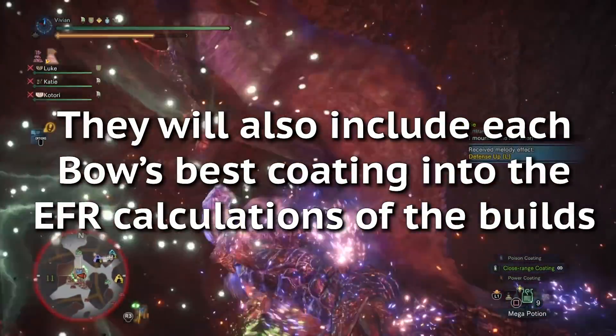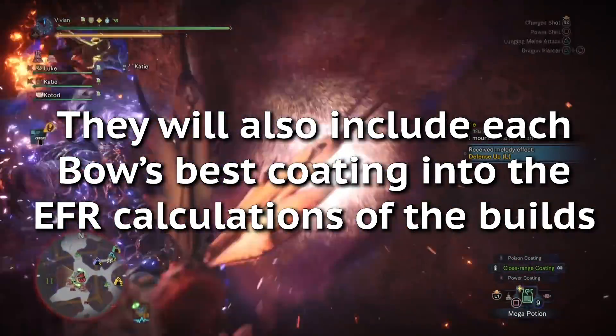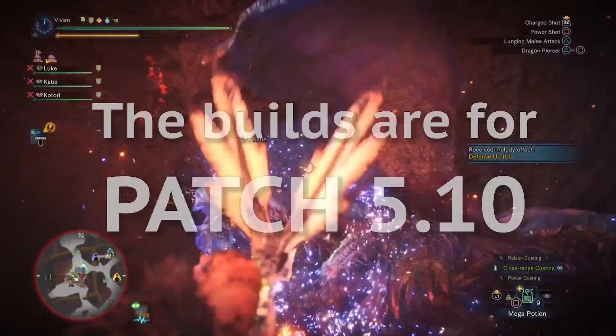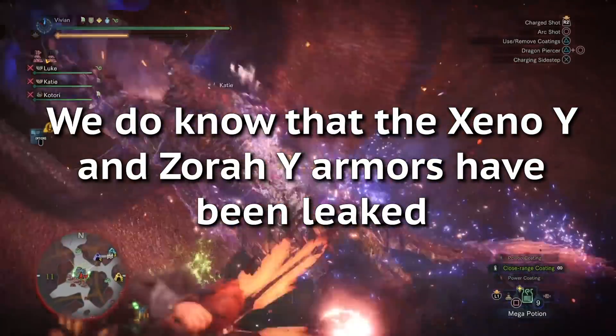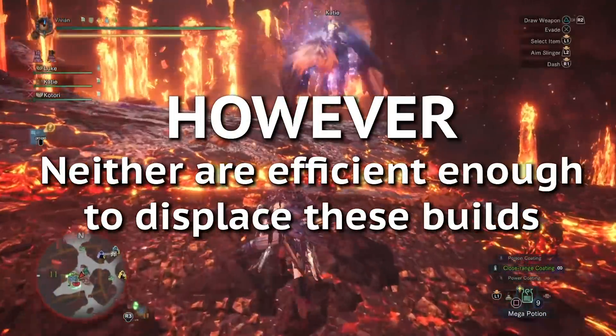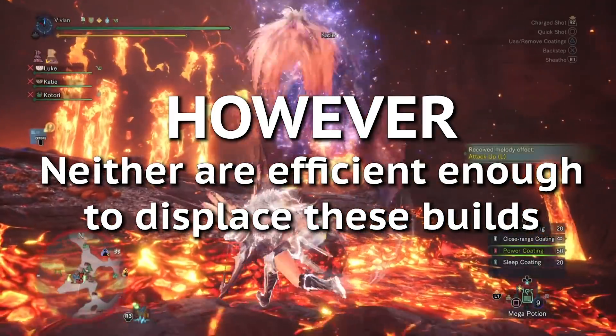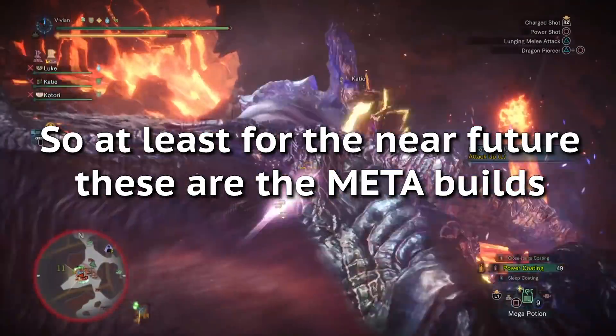On top of all that, we'll be including each Bow's best coating, be that power or close range, and give you the EFR of those as well. So these builds are going to be for patch 5.1. We do know that the Xenogamma and Zorogamma sets have been leaked. However, neither of them are efficient enough to change these builds. So at least for the current moment, these builds will be sticking around as the meta options.